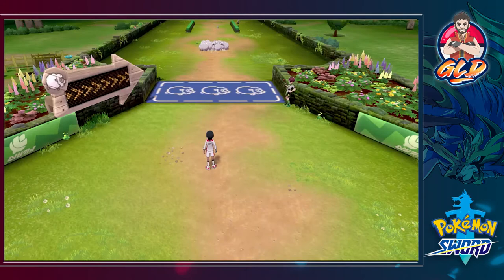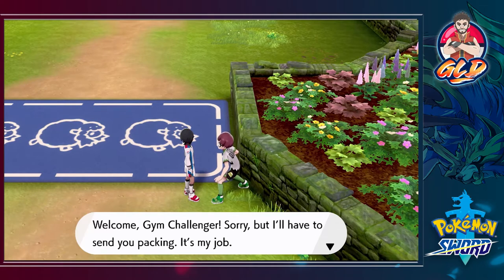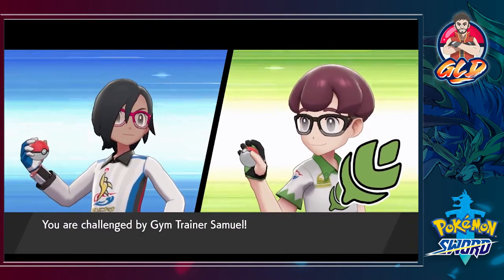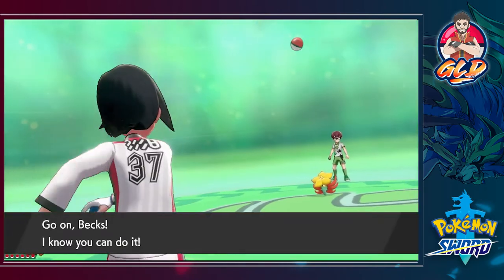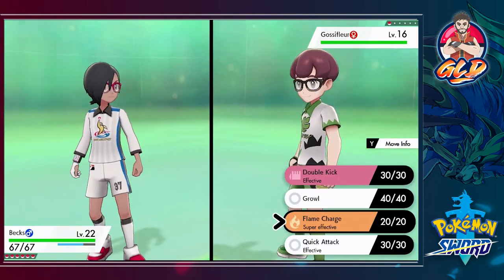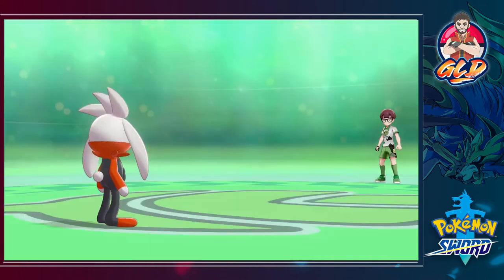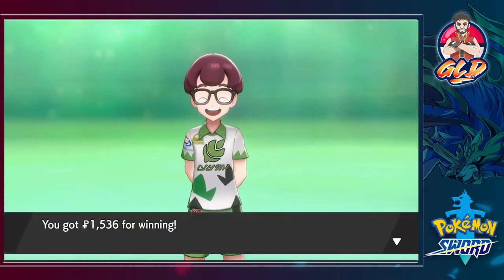Before we can get to the third and final level we have to battle a trainer. Welcome gym challenger — he says it's his job to send us packing. His name is Samuel and he's coming out with a Gossifleur. It looks beautiful at first but when it evolves it just looks like a big old weed. Flame Charge for the win, and there goes Gossifleur. More experience points for everyone!